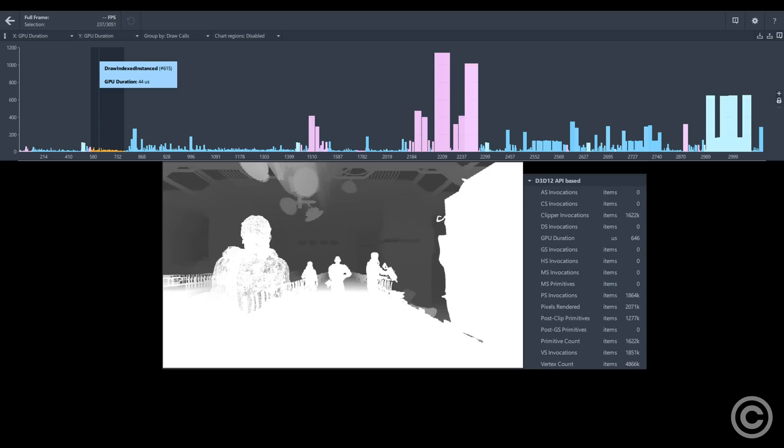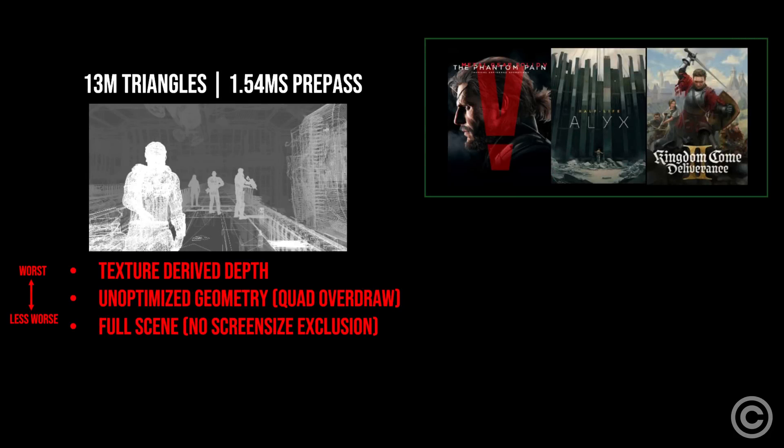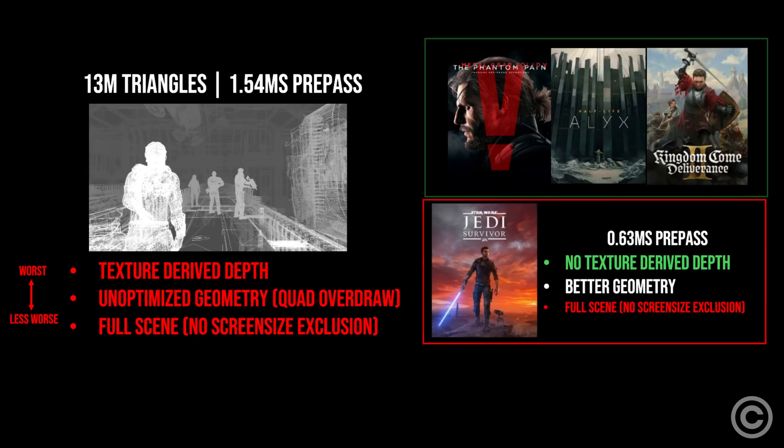A second pre-pass of alpha-masked and textured depth-required meshes are rendered on top of the current depth. LODs and topology were severely butchered in this title, but unlike better performing titles that may not have perfect pre-pass logic, they don't do everything wrong like Dead Space Remake. Even Jedi Survivor manages a two times faster pre-pass because of better geometry and not drawing slow textures in the pre-pass.